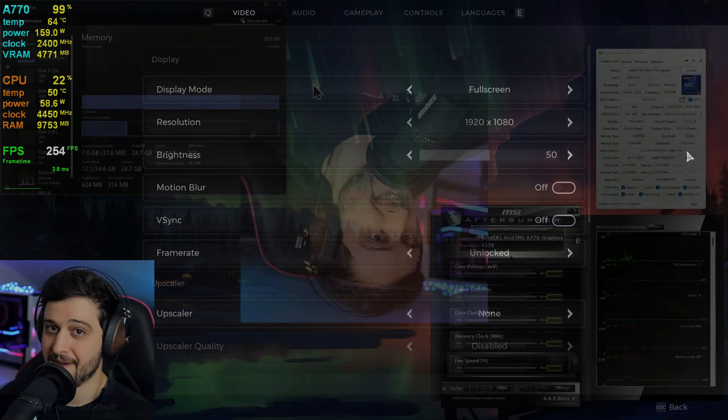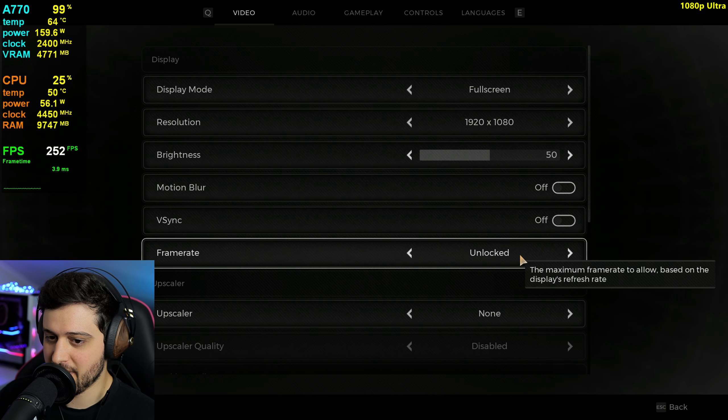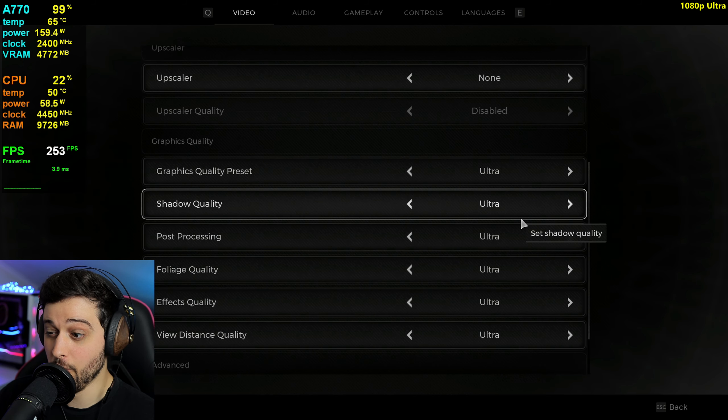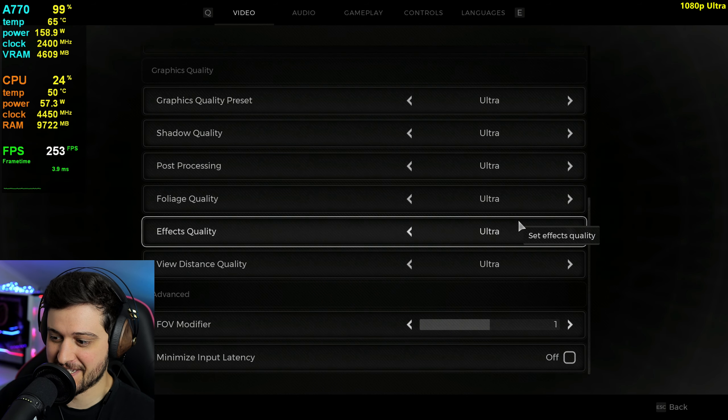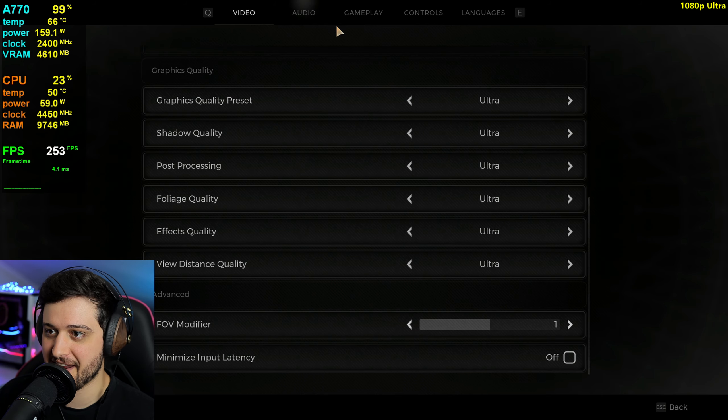Let's get into the game now. First up, let's go over the settings. I'm playing at 1080p resolution with unlocked framerate, no motion blur, and the ultra graphics preset. This is probably a bad idea but I want to start at ultra and 1080p.